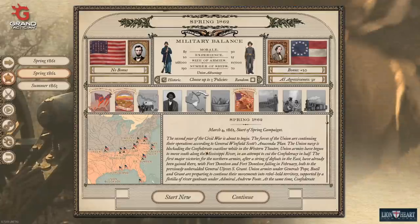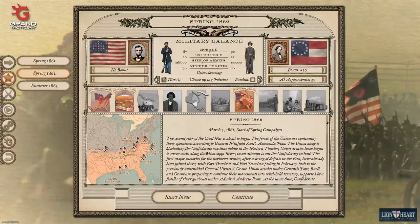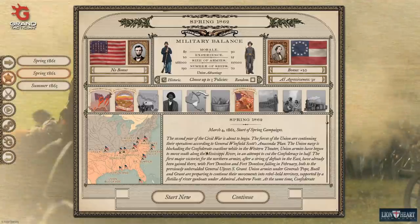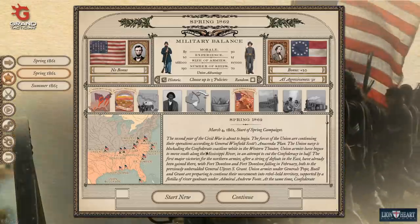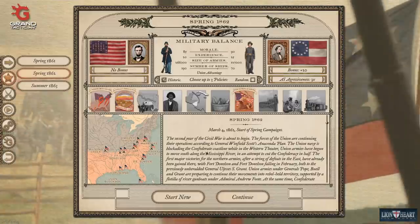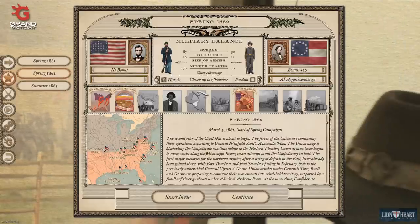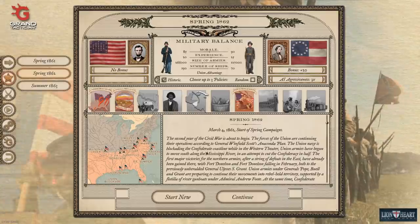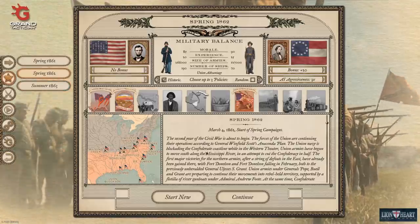Number one, the 1861 campaign still has some issues to be worked out, and I believe the next patch is going to deal with some of those things. One of the ongoing issues besides the attrition from rain — which we've been affectionately calling acid rain because it causes 100 times the casualties that it should — there also seems to be an issue with supply. No matter what I do, my Army of Northeastern Virginia never seems to stay in supply even when it's sitting in Washington, D.C. So I think those are things that need to be worked out. Remember, this game is still in early access. It's got a long way to go.